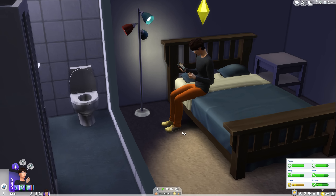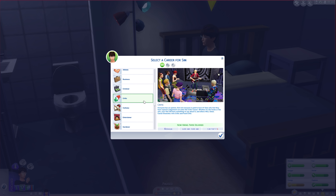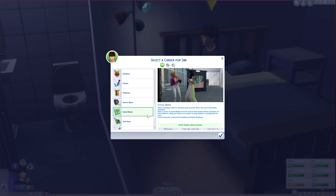With that all out of the way, let's look at the types of careers. Some careers can work from home if you have either City Living or Seasons. The four careers included in those two packs get the choice to stay at home or attend work. There isn't a difference when it comes to performance — you just don't get the career performance right away if you stay home; it'll come in a chunk by the next shift.